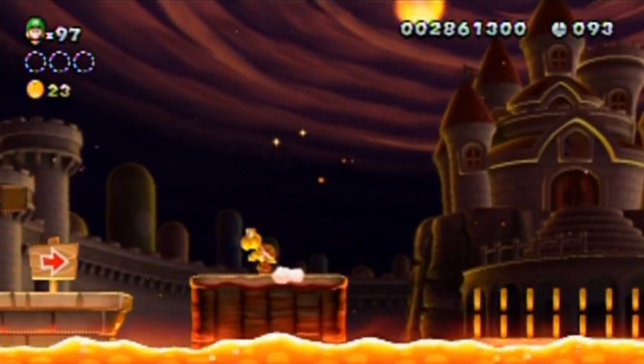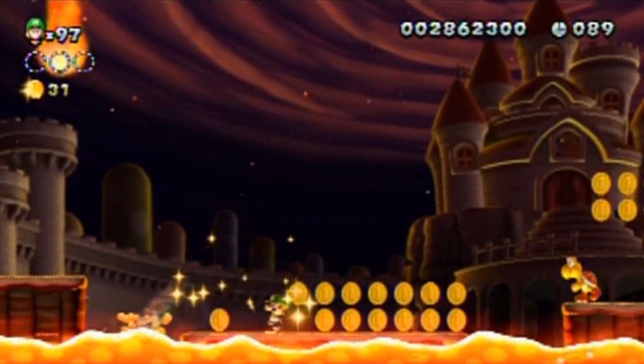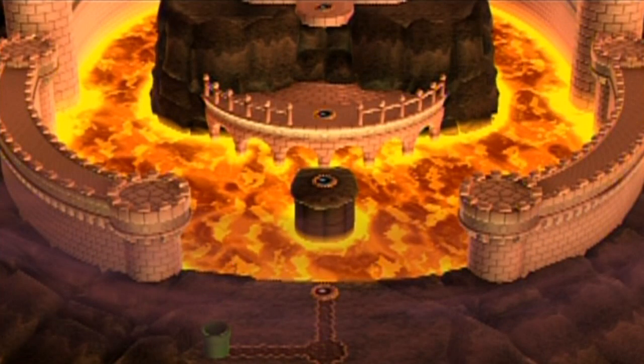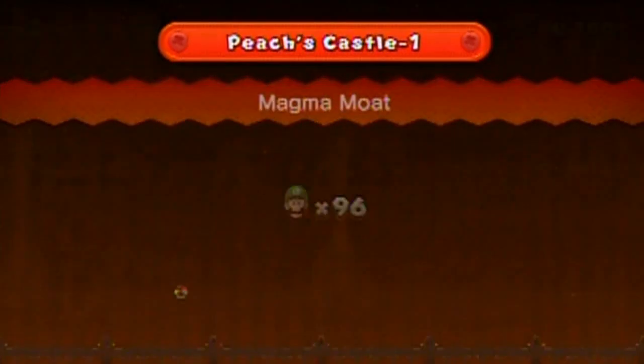But there are Koopas I can run face first into. Obviously I can't get that coin very easily without the assistance of a shell — that's what I was aiming to do there.